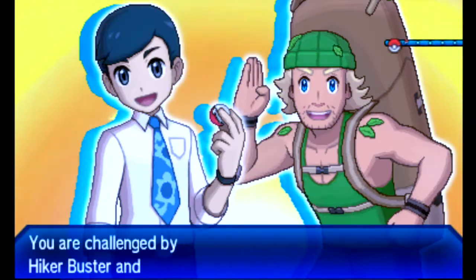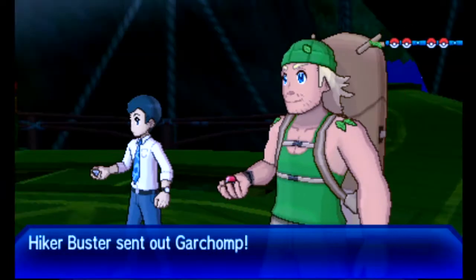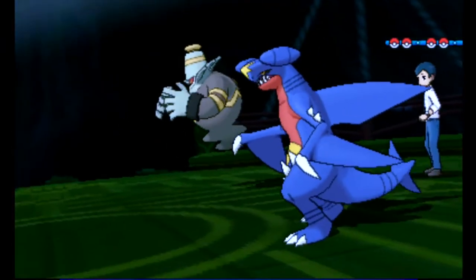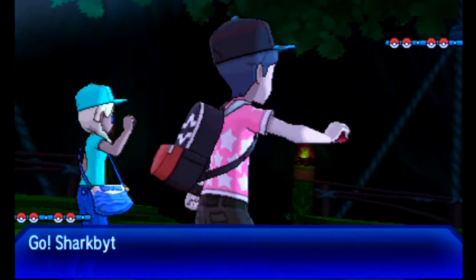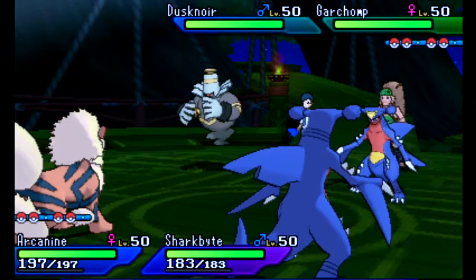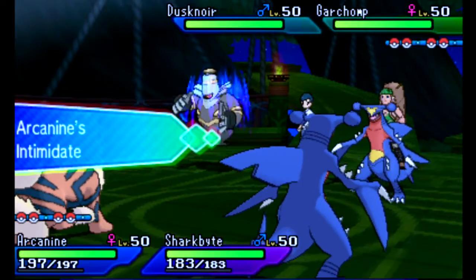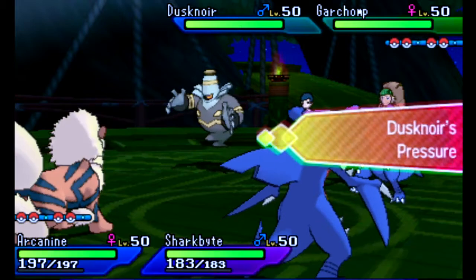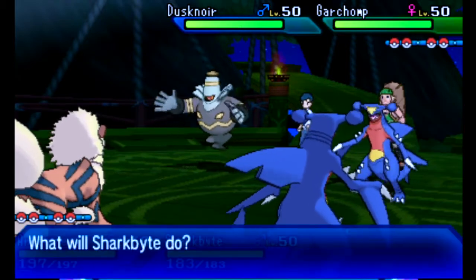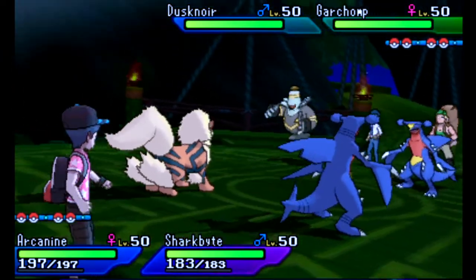Alright, so this is the first battle that we're facing — Hiker Buster and Office Worker Emery. They both have very, very strong Pokemon to begin with: Dusknoir and Garchomp. I have a Garchomp as well, so this is an epic showdown. And I have Arcanine with Intimidate, which is actually going to help us out right here because both of their Pokemon are physical attackers. So we are trying to decide what we should do first.